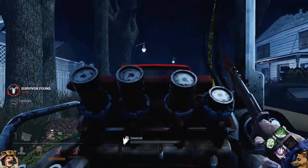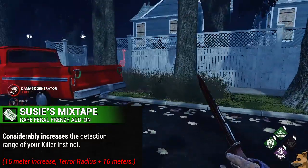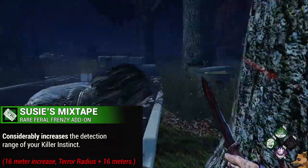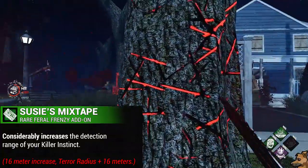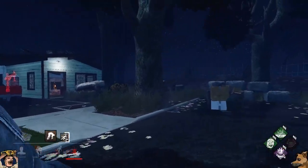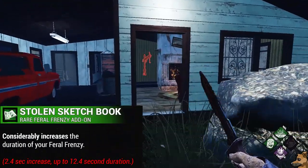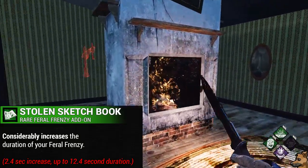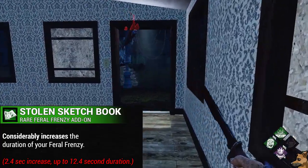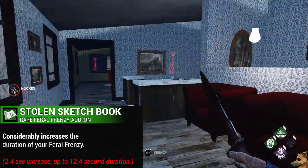Next up we have Susie's Mixtape, which will considerably increase your Killer Instinct Detection Range — a 16-meter increase, bringing it up to your Terror Radius plus 16 meters. And then we get to one of my personal favorite add-ons, Stolen Sketchbook. Stolen Sketchbook will considerably increase the duration of your Feral Frenzy by 2.4 seconds, bringing it up to 12.4 seconds.